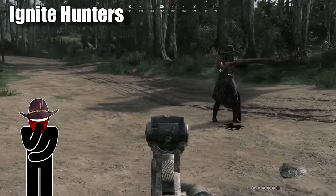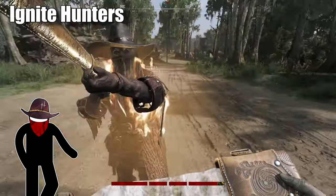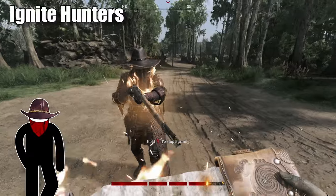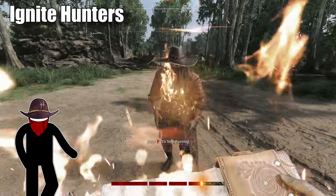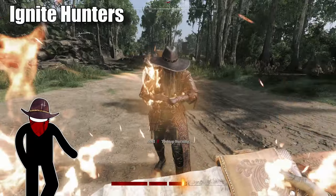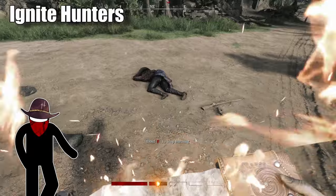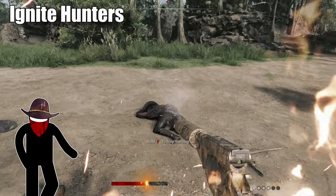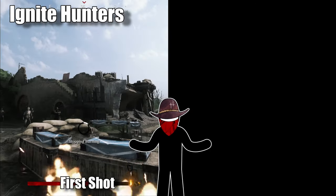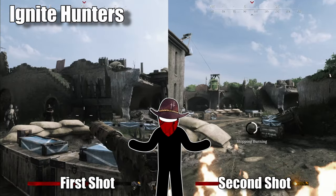The most obvious part of Incendiary Ammo is that it lights hunters on fire. When you set an enemy on fire, their screen gets covered with flames and their max HP rapidly reduces. If enough burns off, they're going to lose permanent bars of health. But keep in mind that advanced players are going to keep their cool and push through the fight while on fire, so don't assume just because someone's burning that they won't be aggressive.